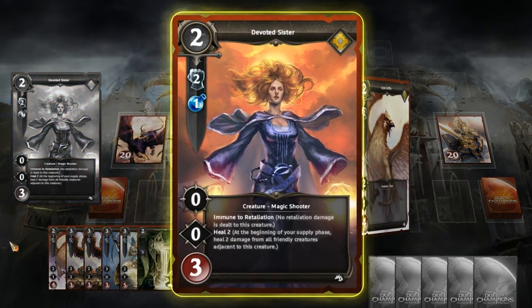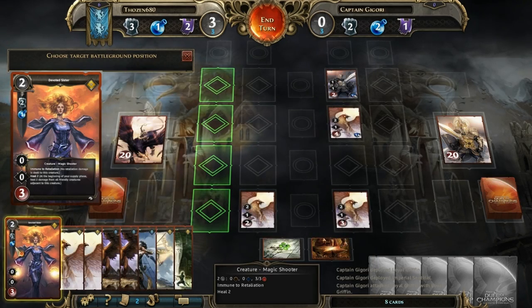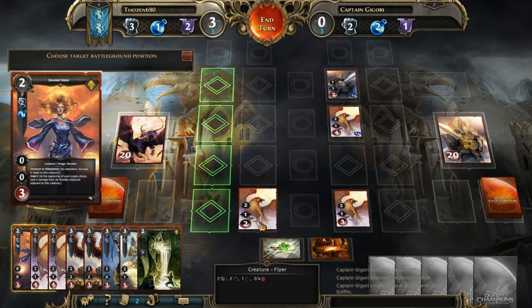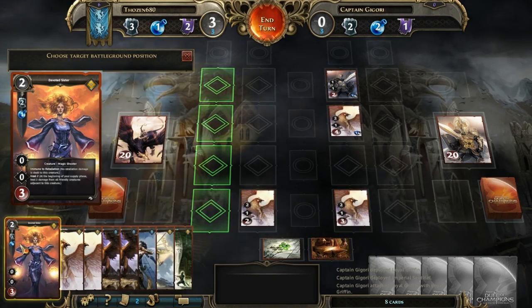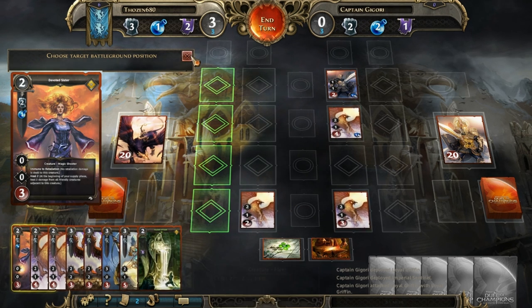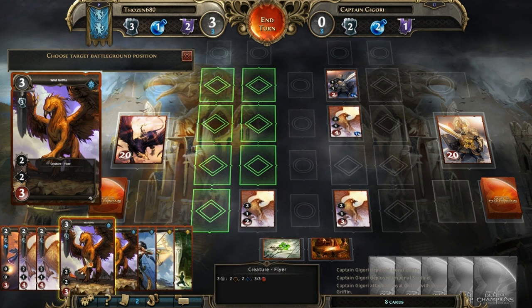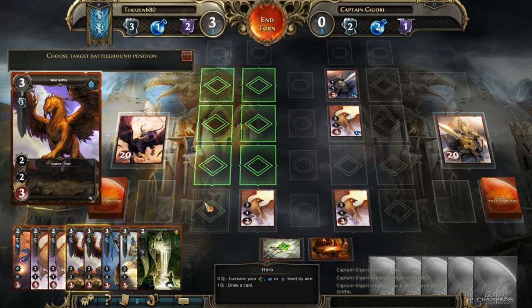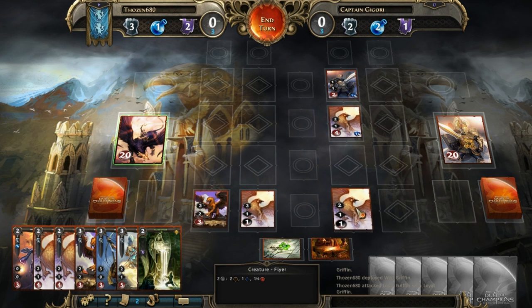I do have a Devoted Sister which I can use to heal any character adjacent to her. That's the one I'd like to play because I don't want this creature to die. Even though I'm going to hit it, he'll be down to one. I think this Wild Griffin doesn't have as much health but has a little bit more punch-back. I'd like to place it right there — I figure I'm going to lose this guy anyway, so now these two are both down to one health.